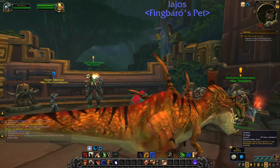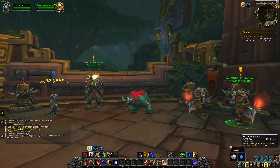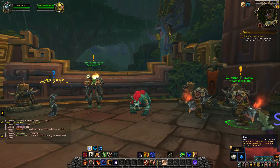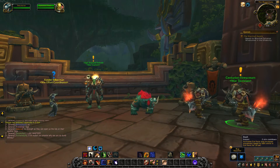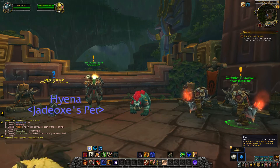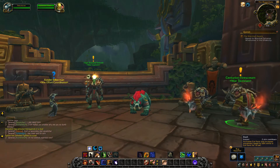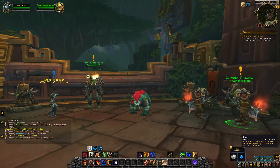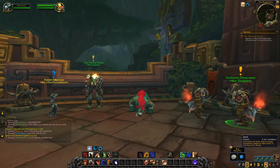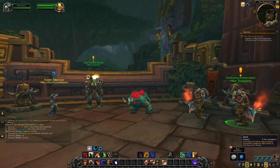Entangling Roots is unchanged — you can still root a target for 30 seconds, and damage can cancel the effect. Dash has actually been changed — maybe a bit of a nerf. Its cooldown is being reduced from 3 minutes to 2 minutes, which is the good part. But it will now increase your movement speed by 60%, down from 70% while in Cat Form, and it lasts for 10 seconds, whereas on live it lasts for 15 seconds.